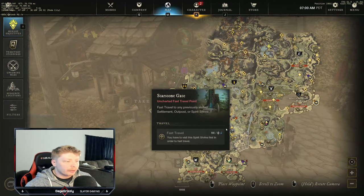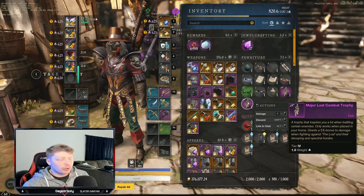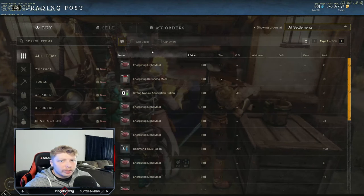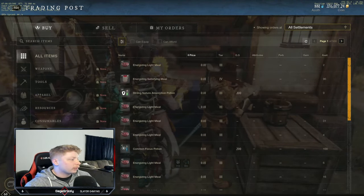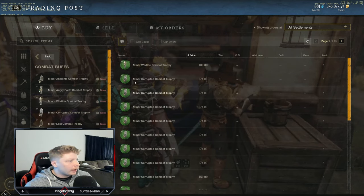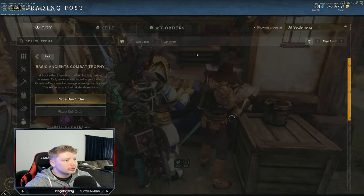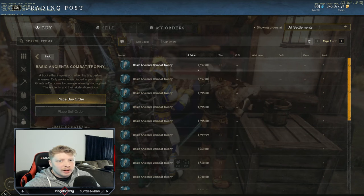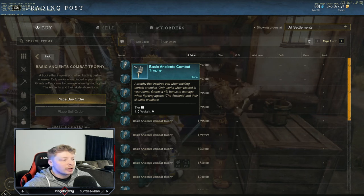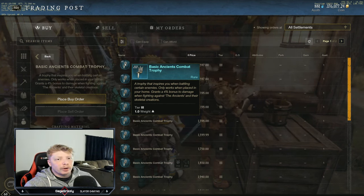I have a house in Everfall, Windsward, and Brightwood — that's where usually the best buffs are. You want to put a trophy in each house. The major trophies are pretty expensive, so if you don't have a lot of gold and you come to my server in Eldorado, I will buy the basic trophies for you because they're pretty cheap. Looking at combat buffs, a basic Ancients trophy is almost 1600, which is not bad — that gives you four percent, while the majors give five percent.